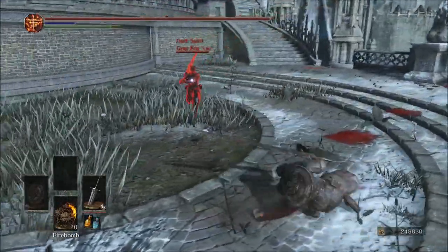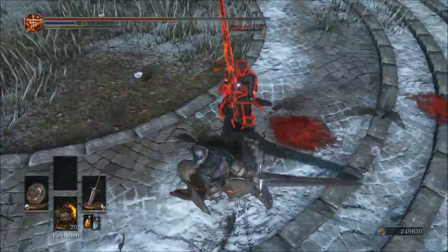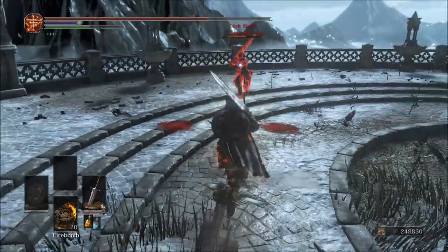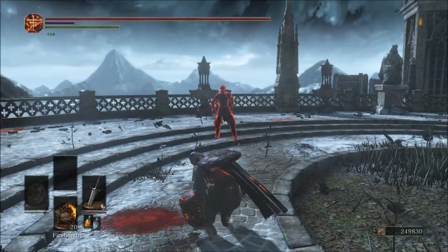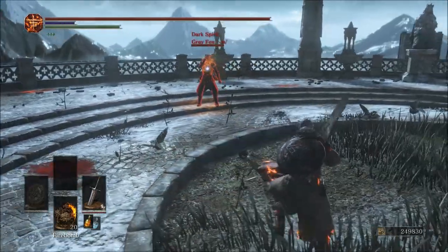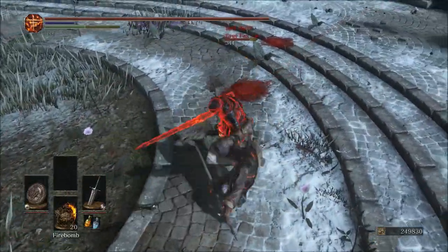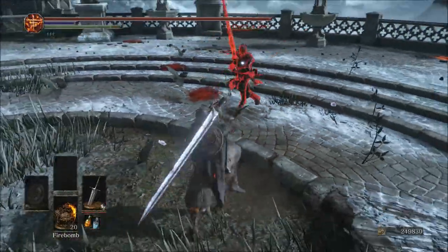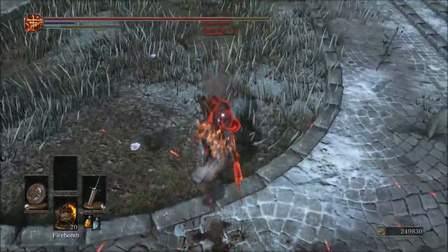The cons of this weapon have nothing overly unique. It is an Ultra Greatsword, so it will be slow — that should be expected. It's really easy for people with faster weapons to maneuver around it. It's pretty straightforward as far as the cons are concerned. The attacks are slow but devastating. It's a good weapon overall, but you really need to be careful and mix up your attacks, otherwise they will dodge you all day long.